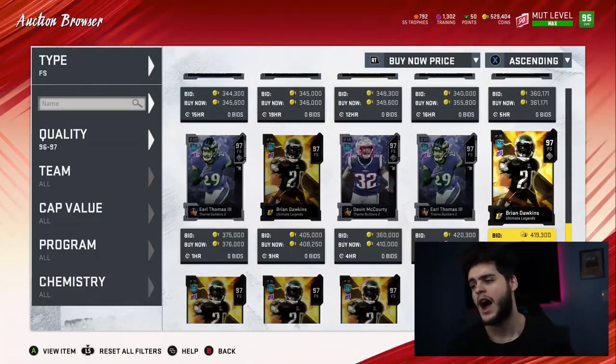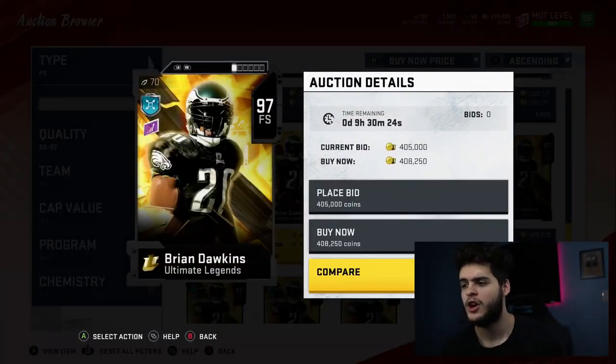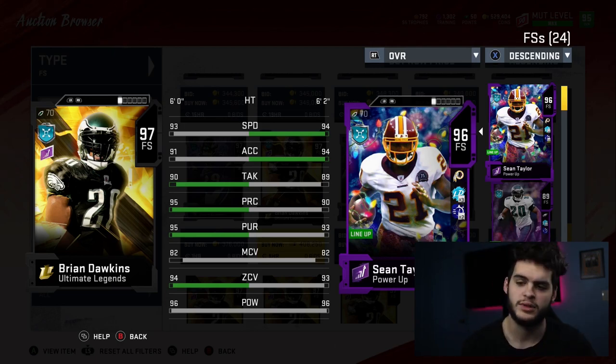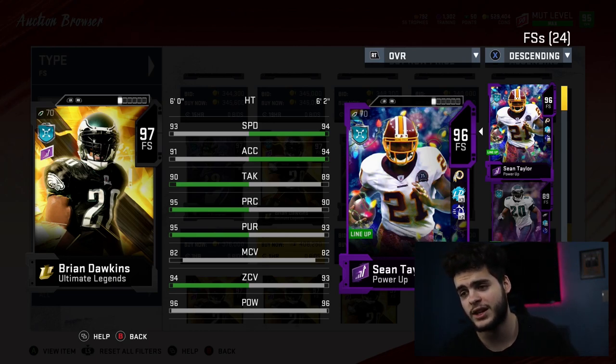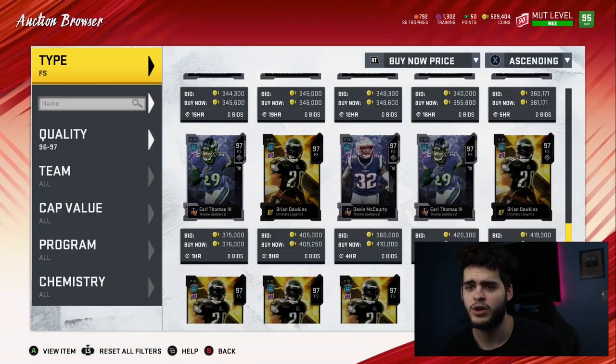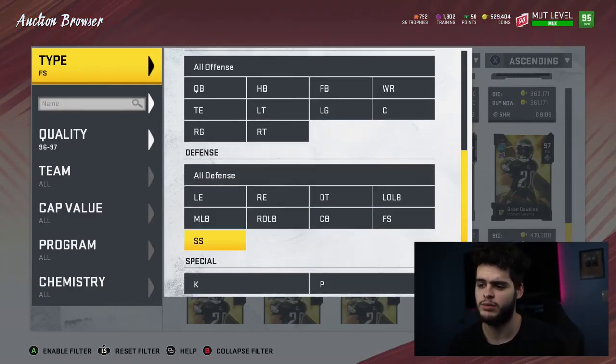For free safety, I have two recommendations: Brian Dawkins or Sean Taylor. I personally use Sean Taylor because he's taller and I've been using him powered up. They have the same speed powered up, but Sean Taylor has better acceleration, similar tackle, and when he gets his next card he's going to blow Brian Dawkins out of the water. If Sean Taylor never gets an upgrade, feel free to switch to Dawkins, but right now with how close they are, the next Sean Taylor card is going to dominate.